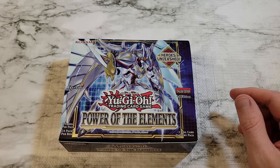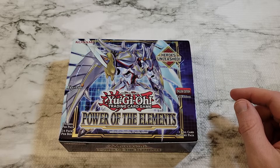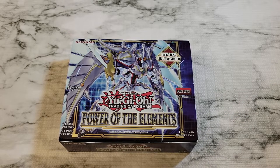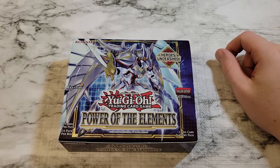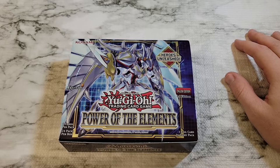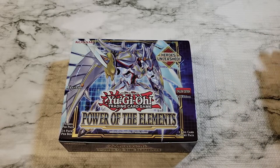Hey everyone, welcome back to the channel. Today we're going to be taking a look at the latest booster set, Power of the Elements, which just dropped. Lucky enough, we got it shipped to us in time to get a video out this weekend. The set gives us two new themes: Sprites and Tear Limits.